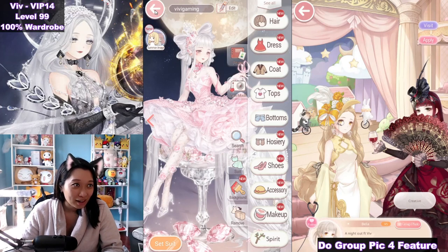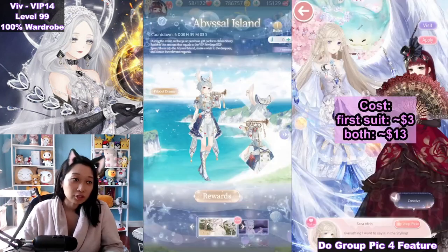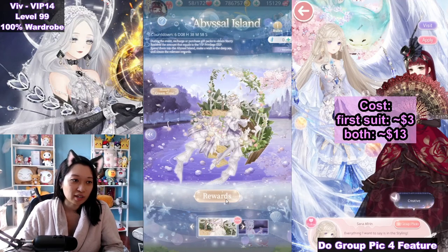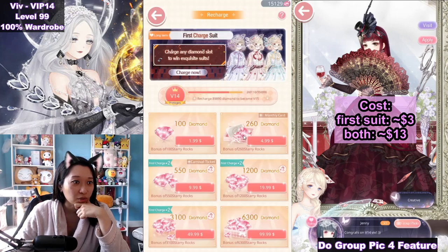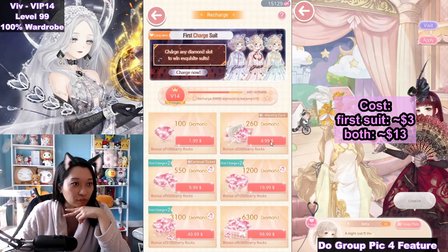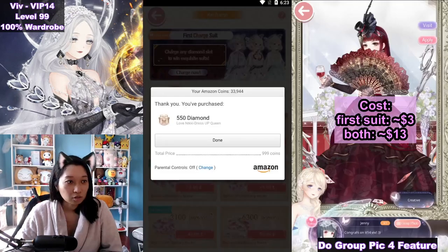In this video I want to buy the new recharges and show you how they look. The first suit is going to be around 3 USDs and both suits together are going to be around $13. To reach 670 VIP EXP, you can buy Starry Rocks — the $5 pack two times — and then buy a 150 VIP EXP pack for $3. I'm going to buy that pack though because I still have the 2X here.